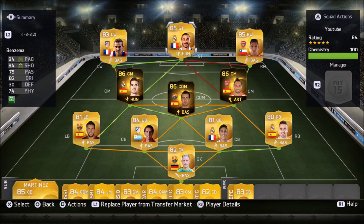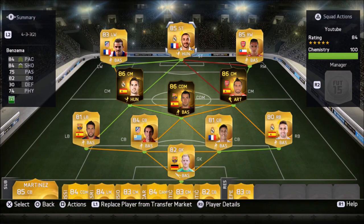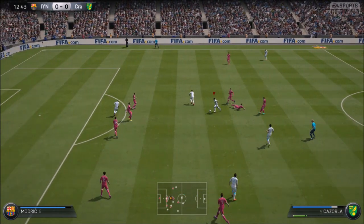Then in the striker position we have Karim Benzema: 84 paced, 84 shooting, 75 passing and 82 dribbling with 74 physical as well. This team is an absolute joy to play with — it's great fun. You can score long shots from midfield, you can score long shots from up front with the two upgraded cards, and finishing wise you are not going to miss too many chances. The likes of Benzema, upgraded Griezmann and upgraded Sanchez are all renowned for their finishing in game.